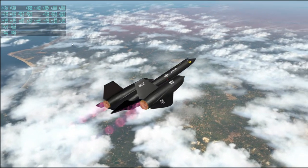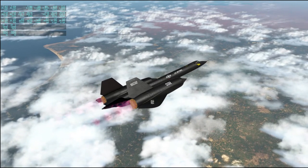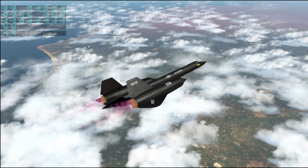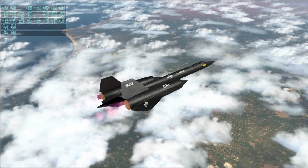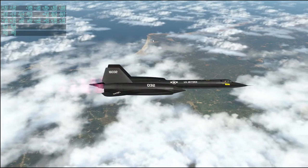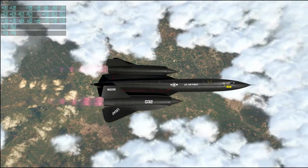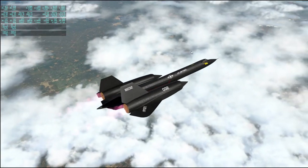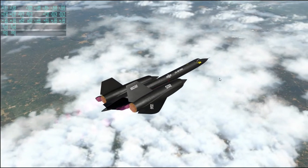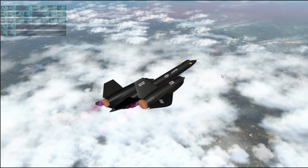The Nile is a more orderly river than, say, the Mississippi, which sort of fans out all over the place. It's very constrained because of the desert, partly. This area is relatively green, as you can see — good farmland. But it quickly gets all deserty.